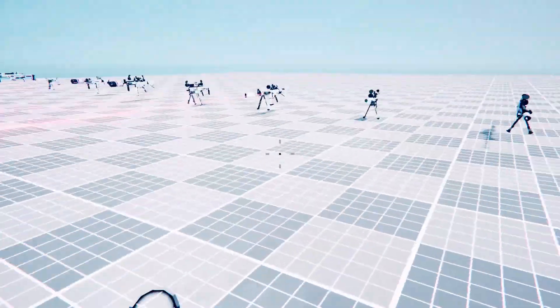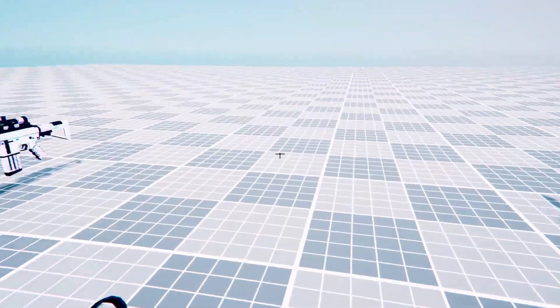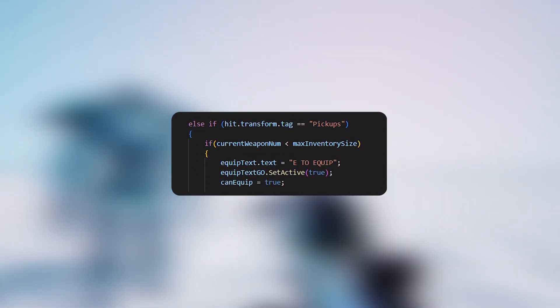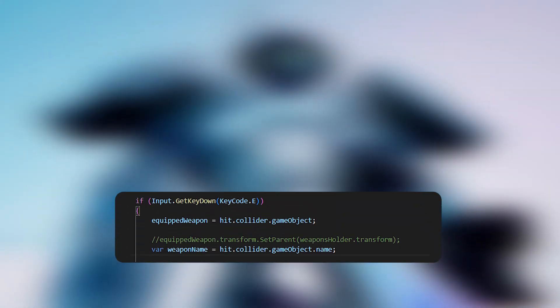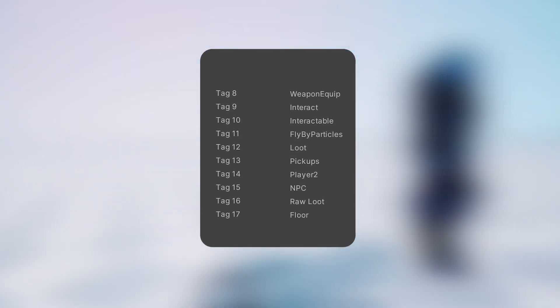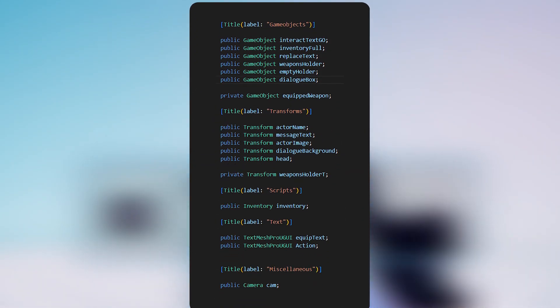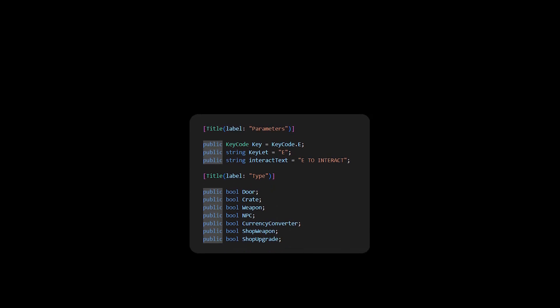The next thing I did was create an interaction system. I did previously have one, but the problem was that it was terrible and not flexible at all. It worked by shooting a raycast that would hit an interactable object, then based on the tag of the object it would display certain text like 'E to equip' or 'E to interact', and when the player pressed E the interaction script would run a specific function. The problem was that with my plan to create hundreds of interactable items, having different tags for all of them would be annoying and time consuming. Instead, I created a bunch of variables like the type of object, the text to display, the interaction key, etc.